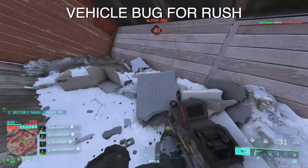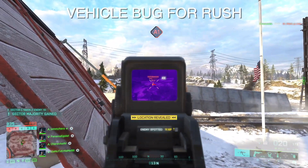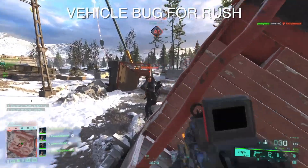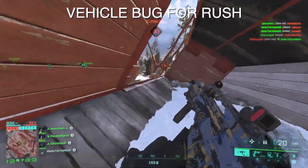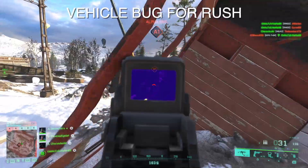Interestingly, either a stealth bug or a stealth change has been introduced where some maps on Rush don't have any vehicles at all. Portal maps like Eraga Harbour and Caspian Border apparently just don't have the vehicles they're supposed to on Rush. There is a specific infantry Rush mode on its own, so I'm assuming this is a bug and not an intended change.